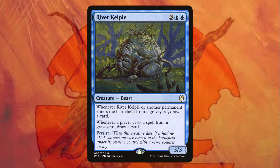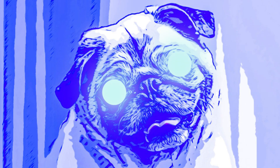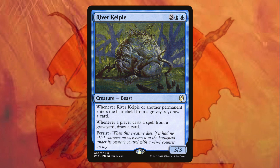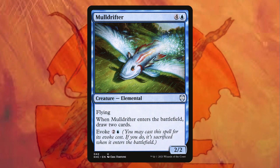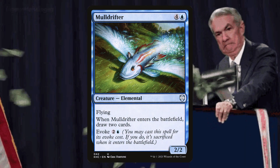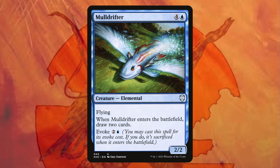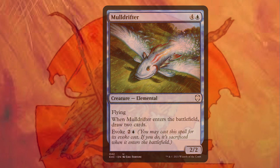Even though River Kelpie looks like an extraterrestrial's rendering of a pug, it's a great card. For 31 cents you get a card draw engine for any graveyard deck — when permanents enter the battlefield from the graveyard, you get to draw a card. Next up there's Maul Drifter. This card has been printed more than US currency. It's only 23 cents and lets you draw two cards when it ETBs. Just blink, flicker it repeatedly.